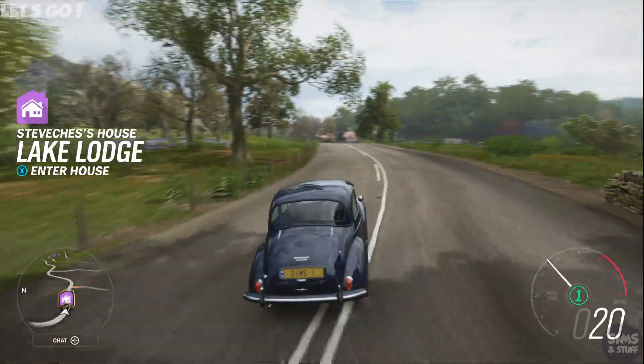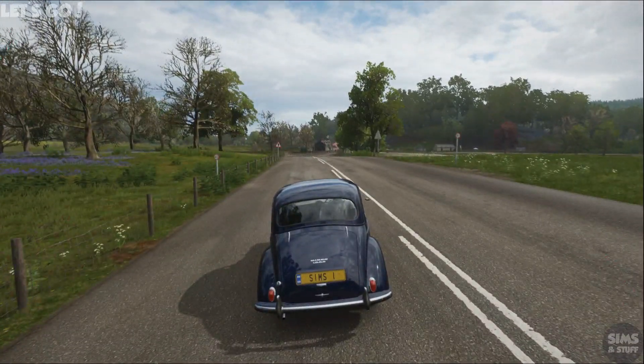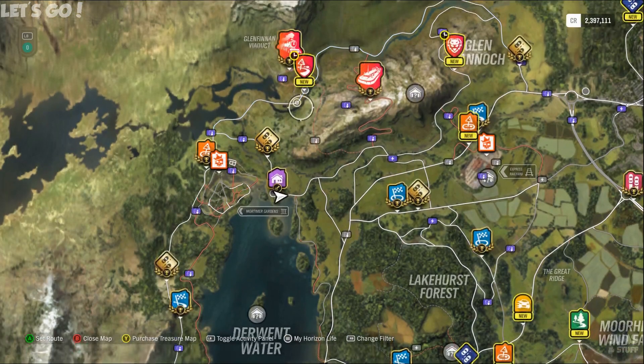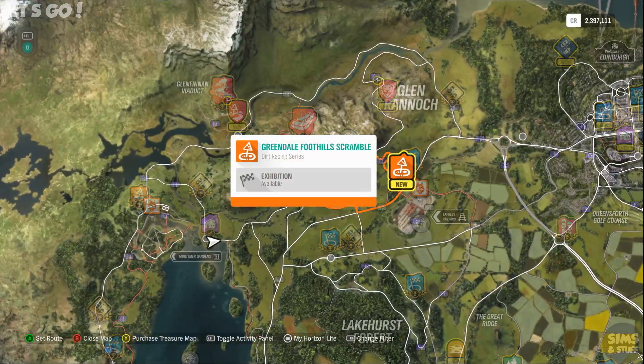We're in spring now and I haven't done spring before, so let's have a look at the road map. There's one there — Foothills Scramble. Let's go and do that.